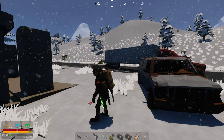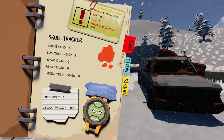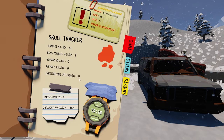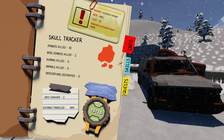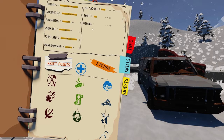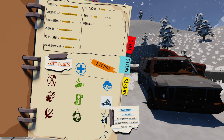So we'll have a look at the new UI. We've got the Survivor's License, the Age, Prior Occupation, how many zombies are killed, how many boss zombies, days survived, the time. And then you've got your Skills in here, and then you can reset your points. I've got two points.